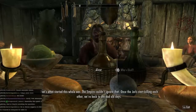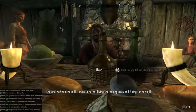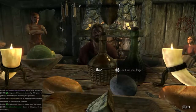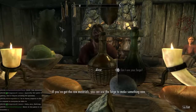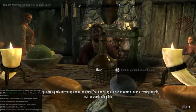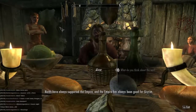Once the Jarls start killing each other, we're back to the bad old days. Gerda's family first settled here as woodcutters a few generations ago — she and Hod run the mill, and I make a decent living sharpening axes and fixing the sawmill. If you have the skill, the grindstone will improve your weapons; use the table to improve your armor; if you've got the raw materials, you can use the forge to make something new. People are rightly stirred up about the Thalmor being allowed to roam around arresting people just for worshipping Talos. But was it worth tearing Skyrim apart? Ulfric will have a lot to answer for.